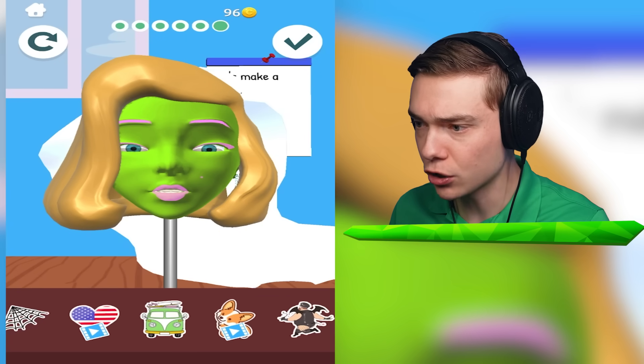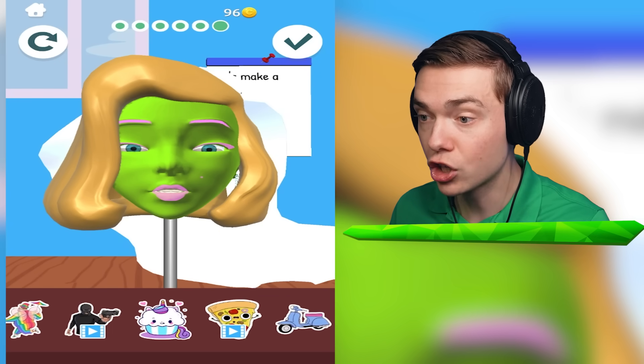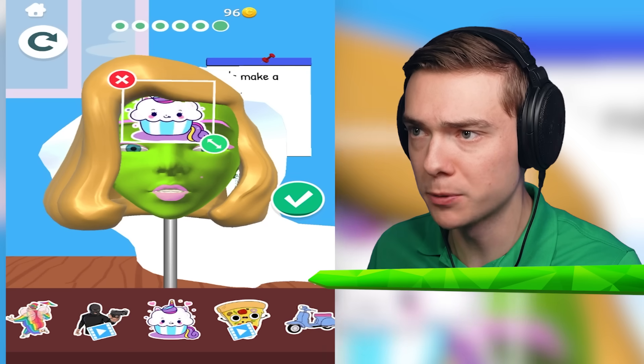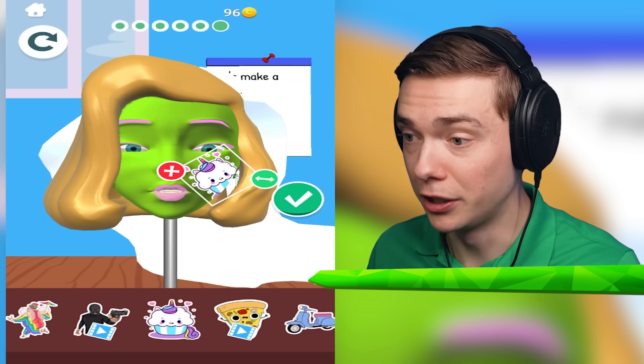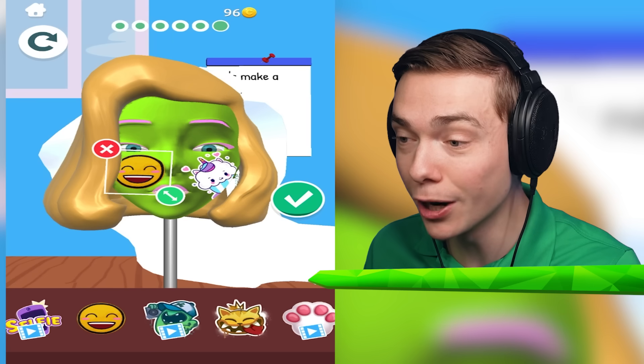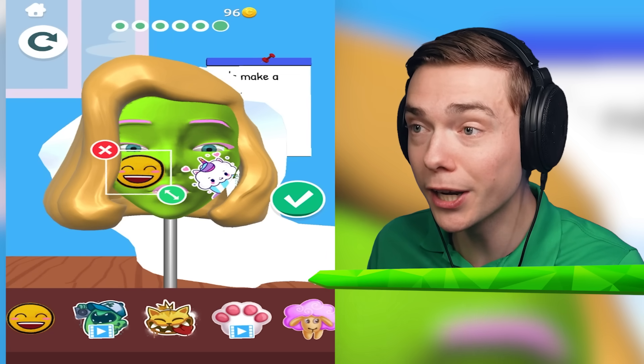I can add stickers - and I got new ones. A cupcake! You're gonna get a nice little cupcake, right over here on your cheek. And then a smiley face - look at that. No way. That's so weird. A kitty - we can do a kitty on your face too. How many stickers can I add?